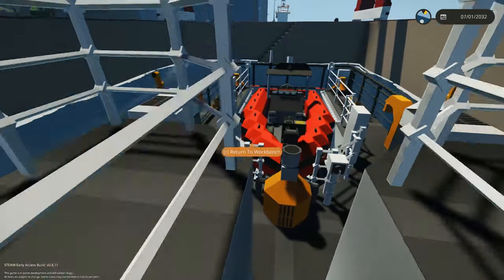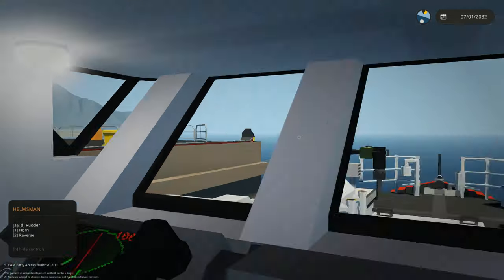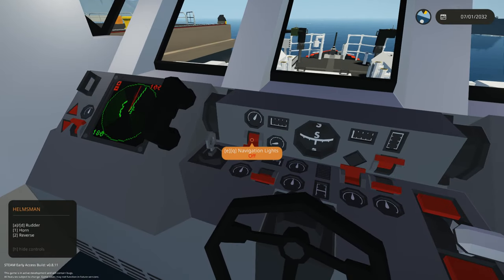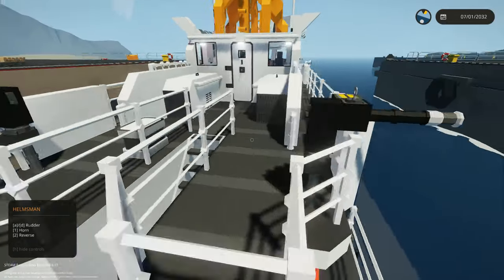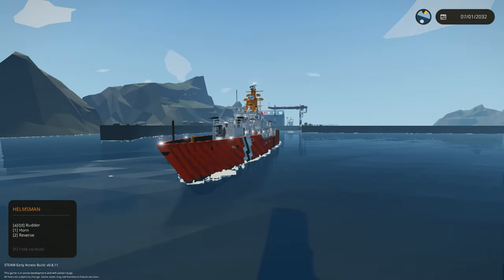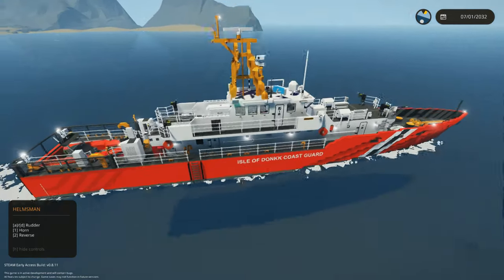It comes with a RIB on the back and is using the new seats. We've got toggle screens, radar, ship lights, flashers, navigation lights, and jet power controls. That's all it takes to get going. It's for sure one of the more aesthetically pleasing cutters out there.